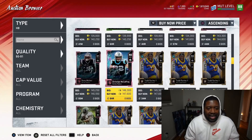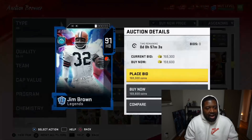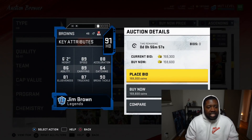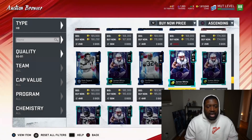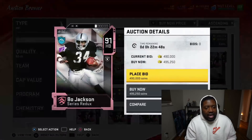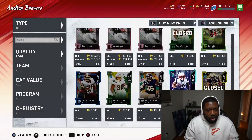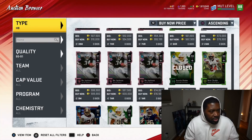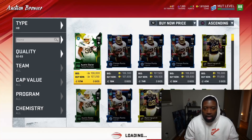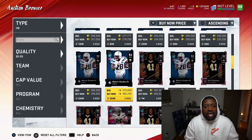Moving on to running backs — there are a ton of choices. We got Jim Brown: big bruising back, 89 speed, 87 trucking, 90 brake tackle. We got Bo Jackson: series redux card going for 500,000 coins, 90 speed, 89 brake tackle, 91 trucking. We got Saquon Barkley with some 92s, plus the ZK Limited just came out. But there are so many running backs — Clint Portis, Alvin Kamara — there's just so many.